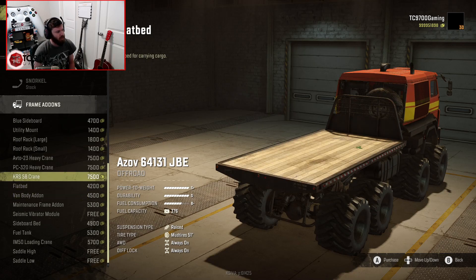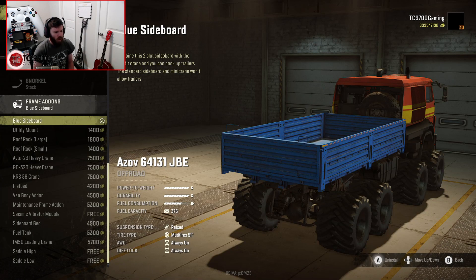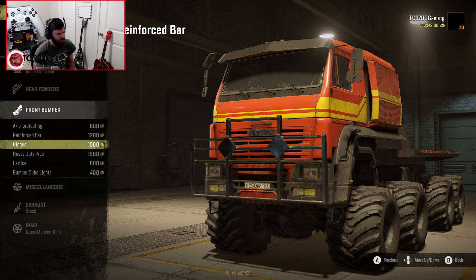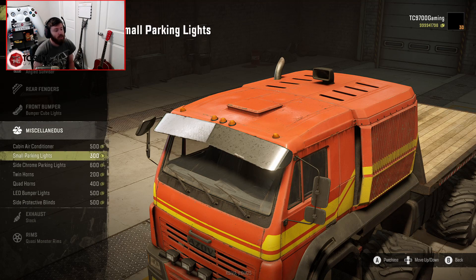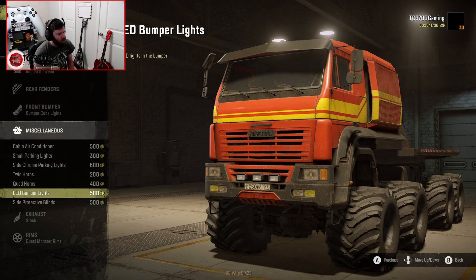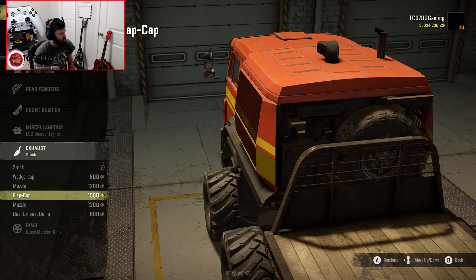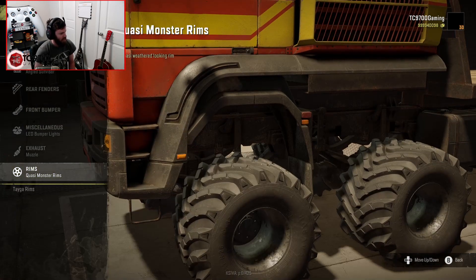Since we're mostly testing off-road capability, I'm going with the basic flatbed. Front bumper choices — going with just the bumper cube lights, nothing too crazy. Cabin air conditioner is a possible add-on but I don't think I'll do it. Quad horns for when you really need to let people know you're on your way. LED bumper lights, side protective blinds. And a big muzzle exhaust — I'm going with that. It's like a giant stack.